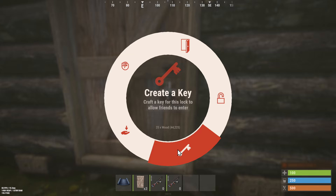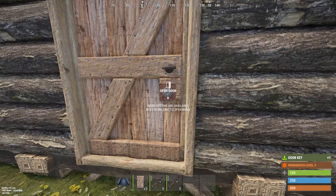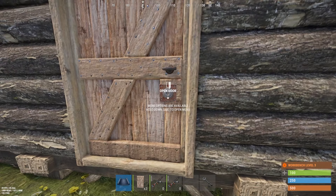Craft a key for this lock to allow friends to enter. So let's go to craft key, and we should have it in our inventory right here. So here's the key.